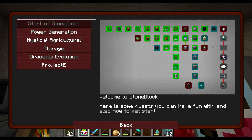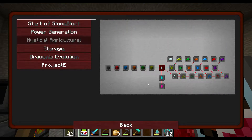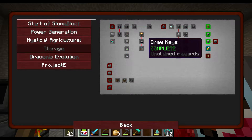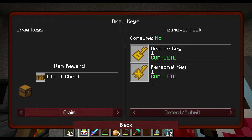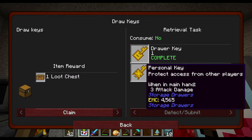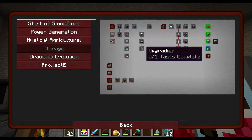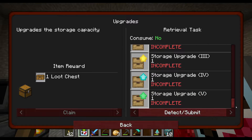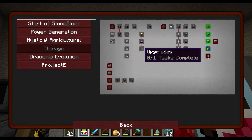We got end stone through loot bags. Weather skills are the same. Power generation - nothing new there. I haven't started mystical agriculture but we'll do that pretty soon. For storage, I finally got the keys. The claim for a dilute chest wasn't detecting for some reason, but I've got a few more since then. These upgrades I've had, so I'm not sure why they didn't show up - maybe it just wasn't unlocked when I made the upgrade.